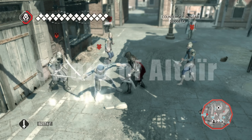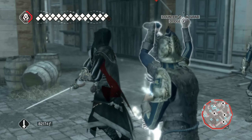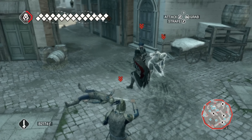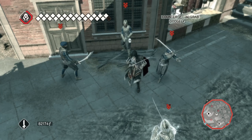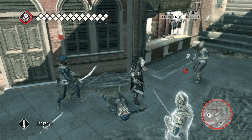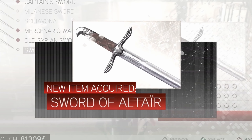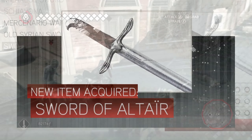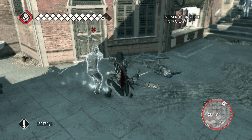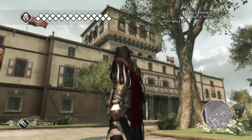Ezio can collect many different swords on his journey in his three games, but none of them come as close to greatness as the sword of Altair. Being able to use or unlock any of the equipment of the older assassins is great all on its own, but using the sword of the legendary assassin and the father of the modern assassins is something just a little bit more special. The sword has the iconic eagle pommel with a thin blade designed for a noble fighting style. In both AC2 and Brotherhood, it has 5 in all stats making it the strongest weapon in the game, but in Revelations it is nerfed a little.